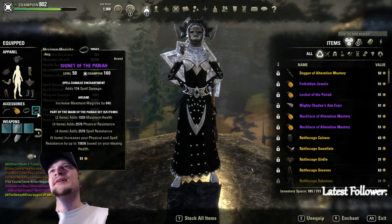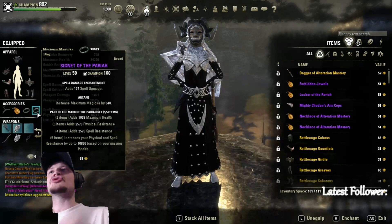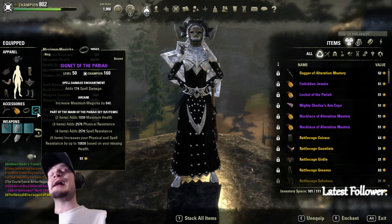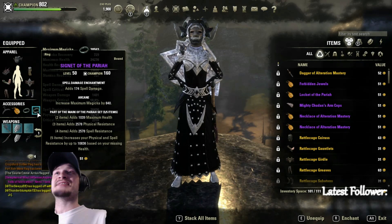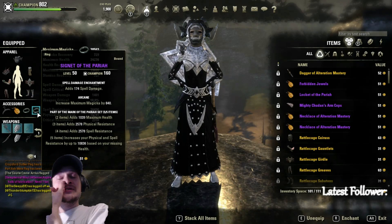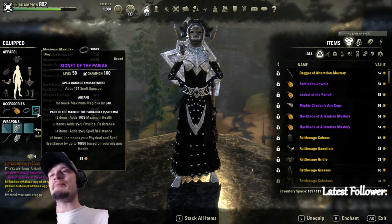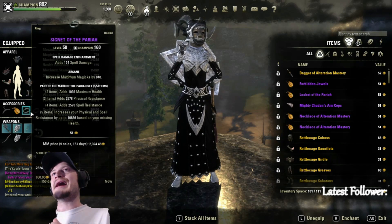The more people you have on you, the stronger this build is. The Pariah five-piece gives us max health plus physical and spell resistance, and increases physical and spell resistance based on our missing health. This is where the build gets so strong — the lower we get, the more tanky we become. This synergizes with our vampire passive as well. A lot of people say vampire isn't worth it, but with this build it absolutely is.